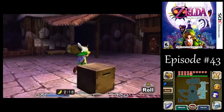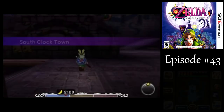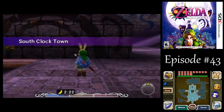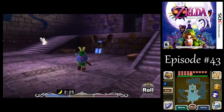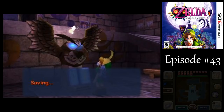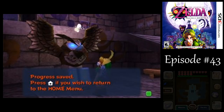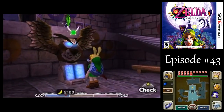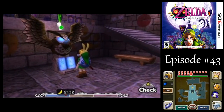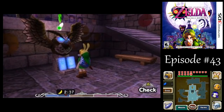The next thing we need to do is meet up with Kafei on day two, once he gets the letter from the postman. But where is Sakon running off to after stealing that bomb bag? Find out next time on Let's Play Majora's Mask. This is A.G. Bailey, signing off — have a good day.